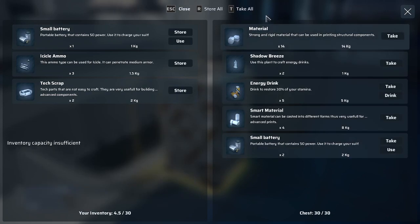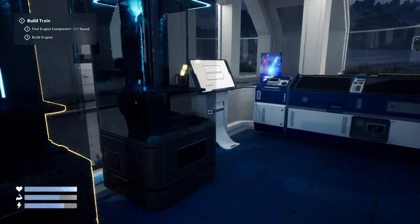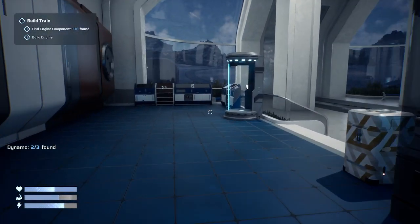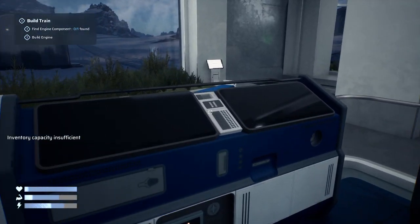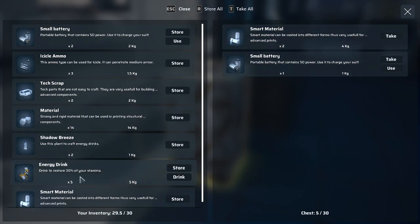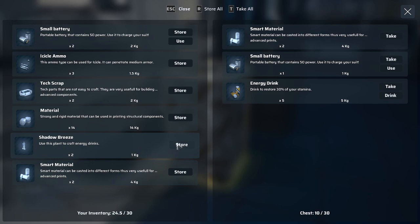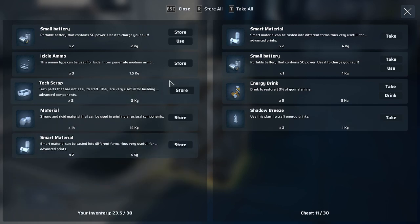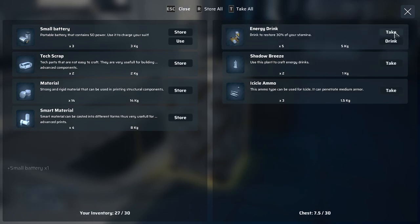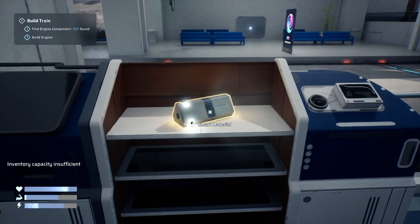B is the build menu. Locomotive — one engine. Not enough engine components. There's a blueprint. We'll store some things and take only what we need.